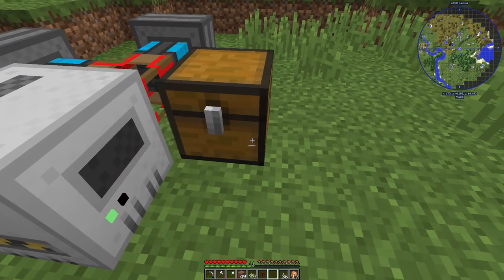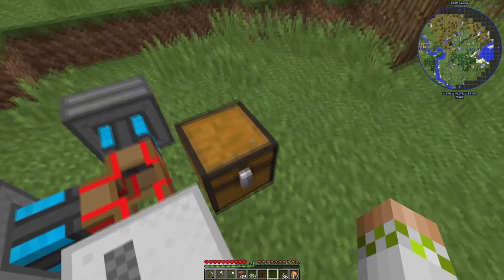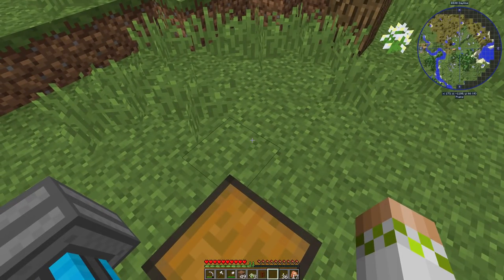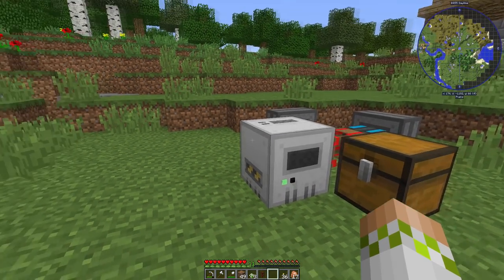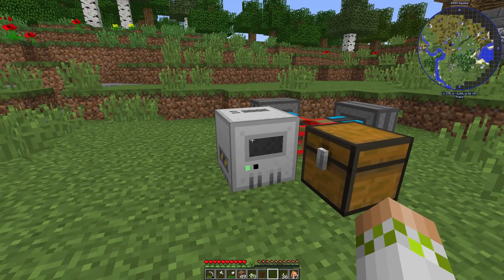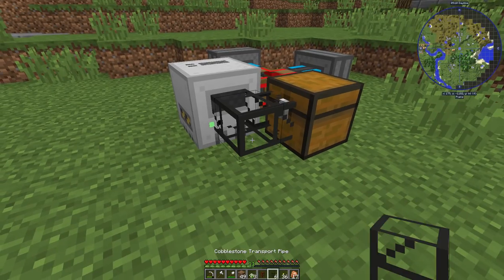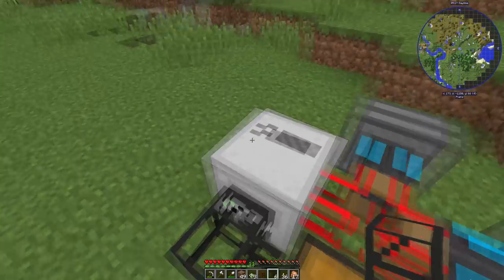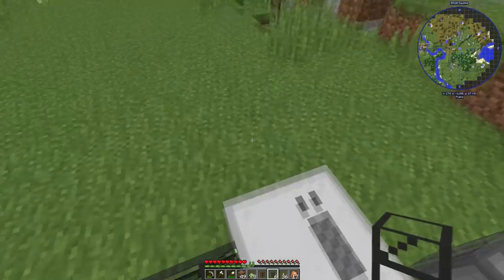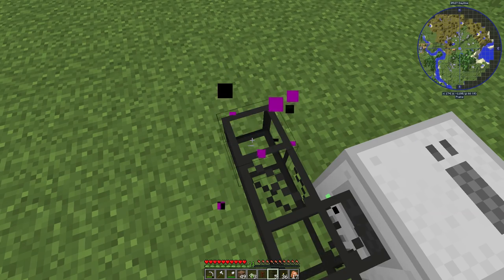We'll put the chest down right here. This isn't going to connect because it's a kinesis pipe. The mining well automatically outputs items — if we didn't hook anything up to it, it would just spit them out the top. So we don't need a wooden transport pipe; we just need a cobblestone transport pipe right there. You can put it on any side or put the chest right next to it, but I want the chest over here so all we need to do when it's ready to move is take this, move it over one, put down an extra cobblestone pipe and a cobblestone kinesis pipe, and boom — it's hooked up to the system again.